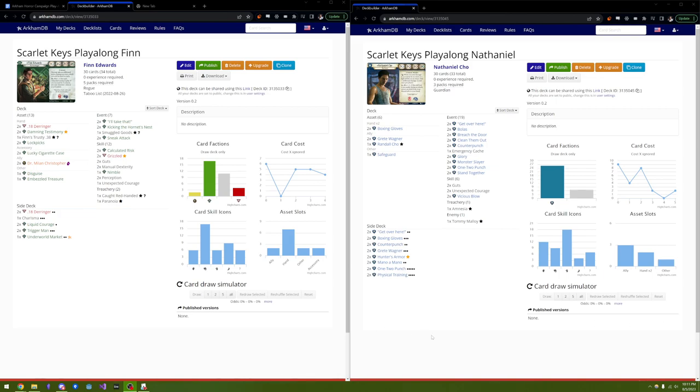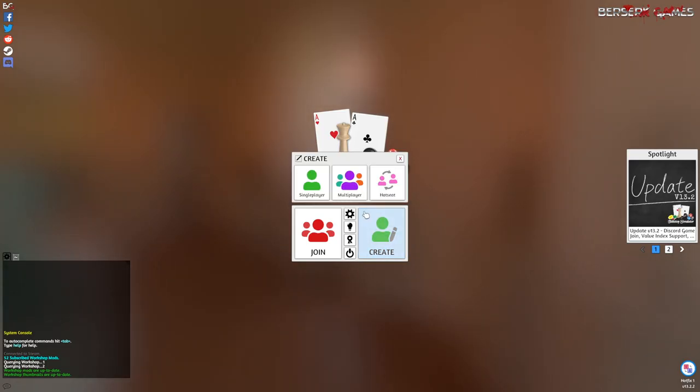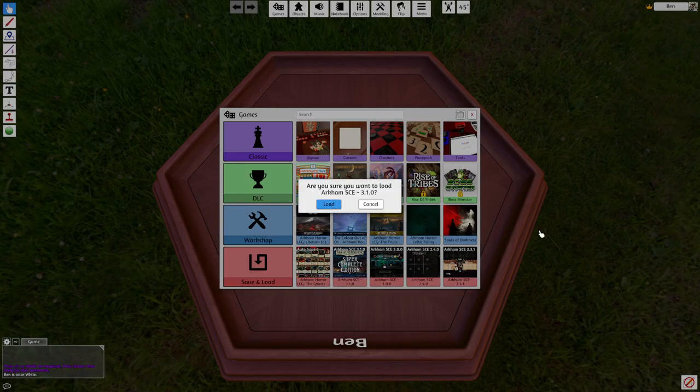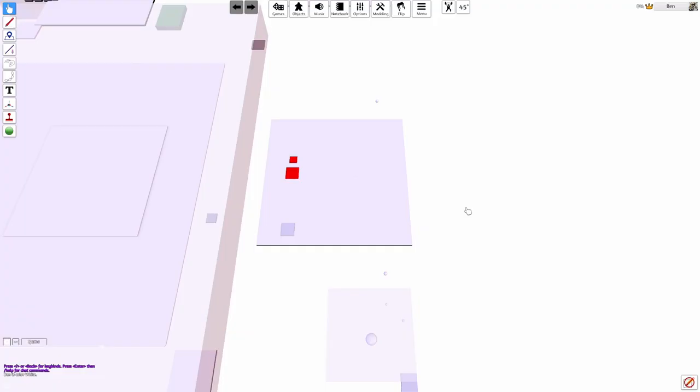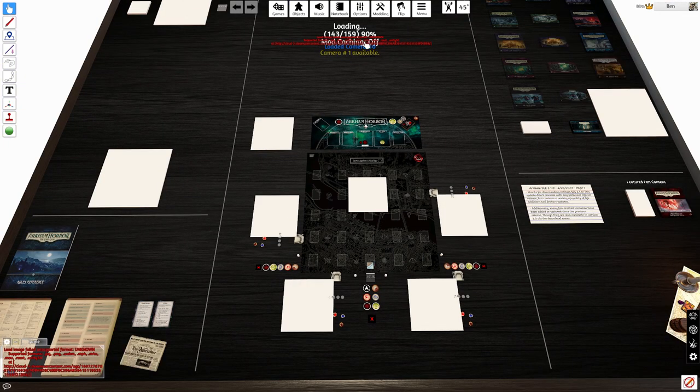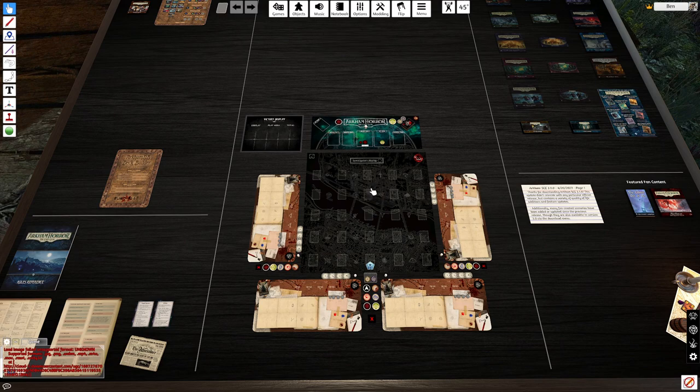Welcome back to my playthrough of the Scarlet Keys with Finn and Nathaniel. Let's get started. I just downloaded version 3.1, so I don't know what changed. Hopefully not too much. That seems not good, but hopefully everything still works.